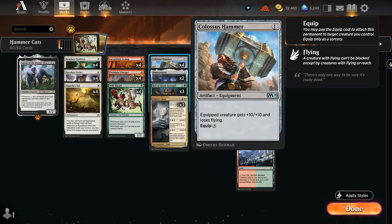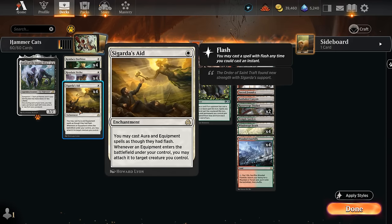The one-mana equipment gives plus 10 plus 10 and makes the equipped creature lose flying, but normally costs 8 mana to equip. So there are a few ways to discount that equip cost down to zero mana sometimes, thanks to Sigarda's Aid, an enchantment that lets us play equipment at instant speed, and if we play them we can attach them to one of our creatures right away.